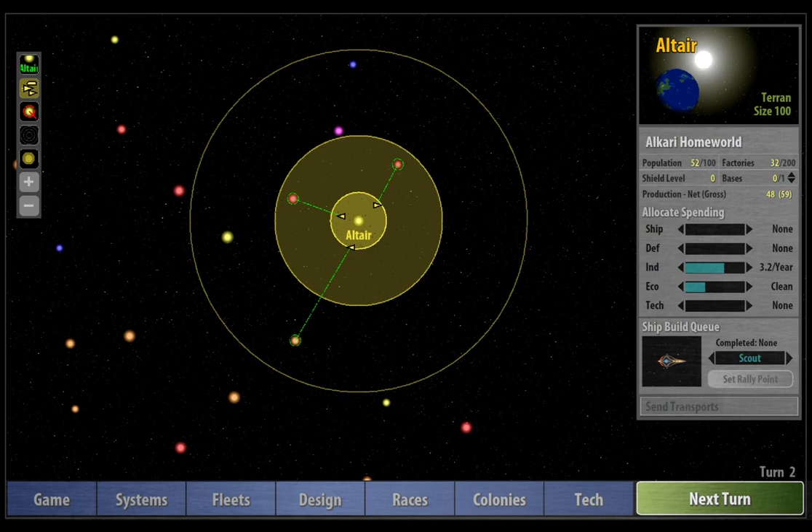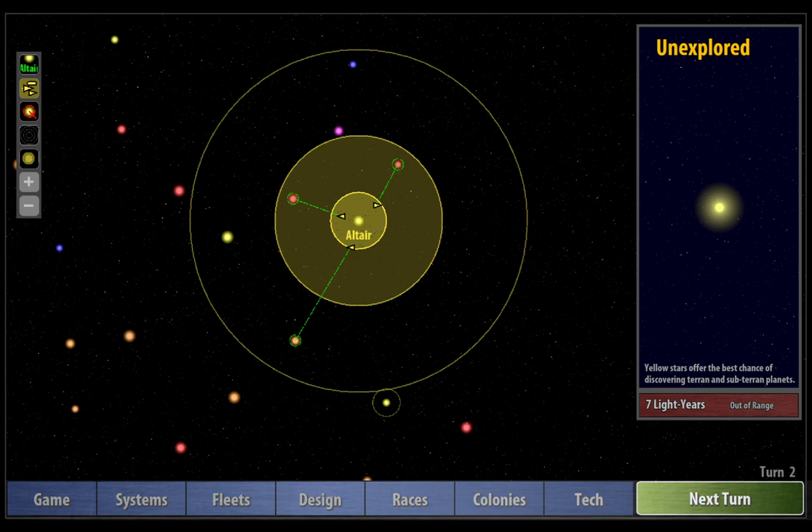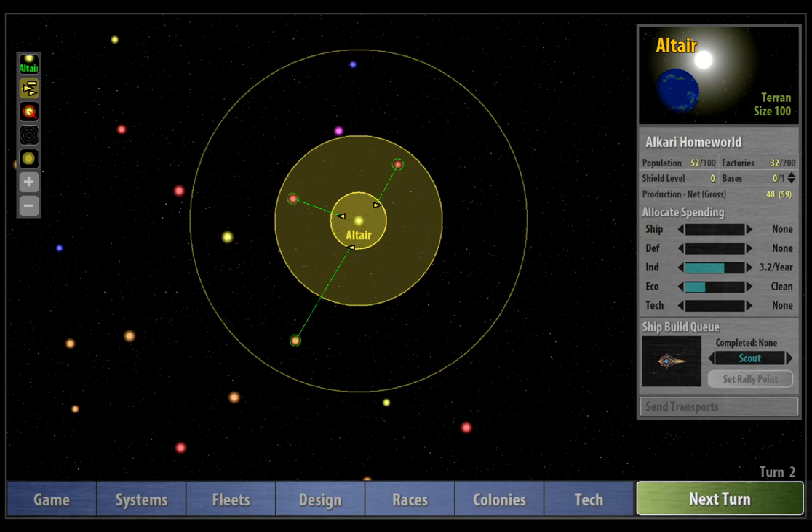Hey folks, it's Ben from Exploraminate again, and we are back with episode 2 of this tutorial Let's Play series of Remnants of the Precursors. In the first episode, I showed how to set up a game and some of the options, and we talked through some of the basic game mechanics with regards to how the population and production works, and also how to send our scouts and colony ships out to explore the stars around us.